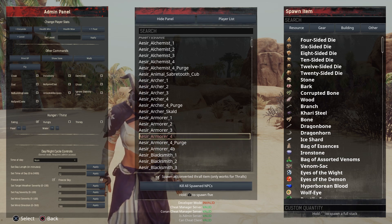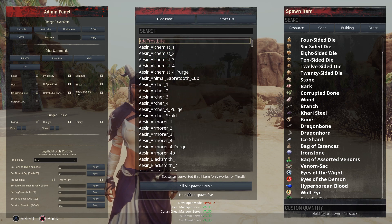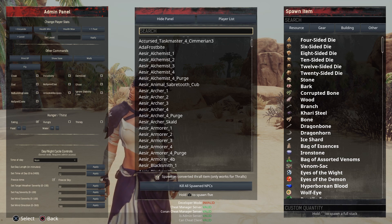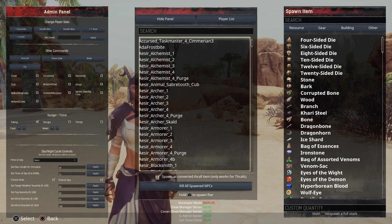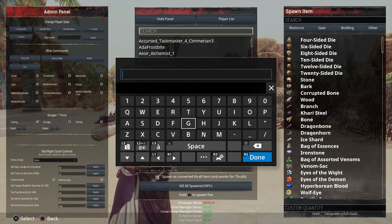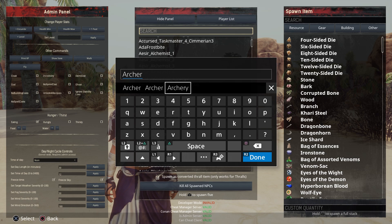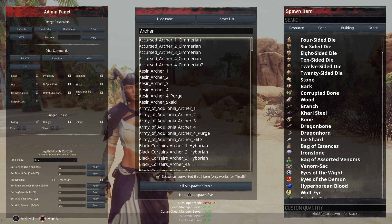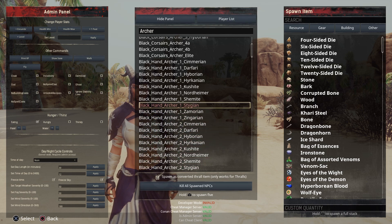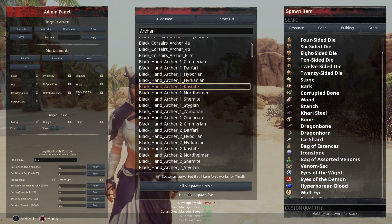So let's go ahead and spawn in an Aesir Armor level four. He will be a named thrall but it doesn't tell you what their name is. If you want to search for a thrall and try to type in a name, it's going to be very difficult because they don't list them under names here. But searching is good for some things — if you want to search for archers, for example, it's going to give you a whole list of archers. So if you're looking for a particular race of archer, like a Black Hand Kushite archer, you can do that here.